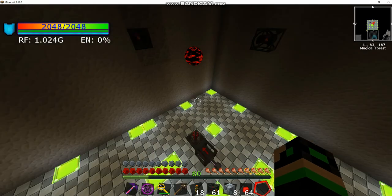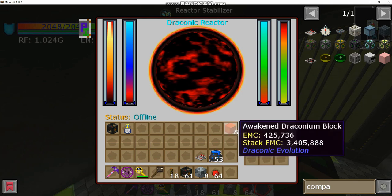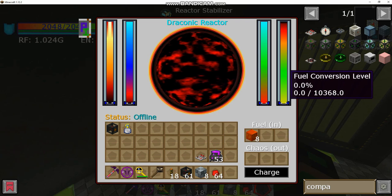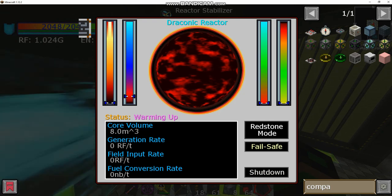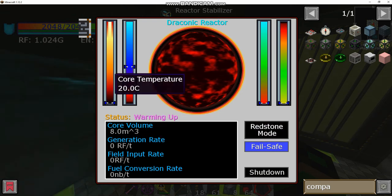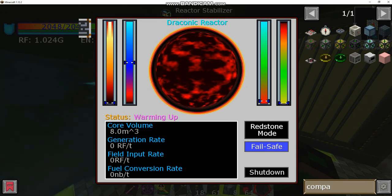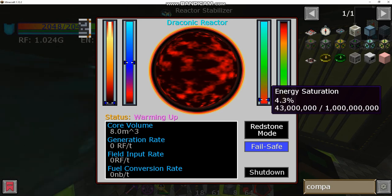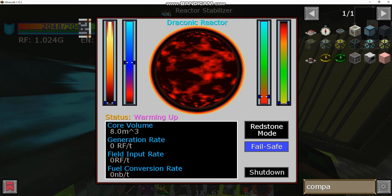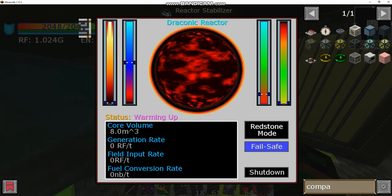You fuel the reactor through the stabilizers — it takes draconium or awakened draconium. Eight blocks is the maximum fuel, measured in buckets — about 10,368 buckets. The status display shows reactor temperature (currently 20°C, keep it below ~8,000), containment strength (at 50%), energy saturation (needs to reach 50%), and conversion rate measured in nano-buckets. There are 10^9 nano-buckets per bucket, so eight blocks will last a very long time. Generation and field input rate will show once the reactor is running.